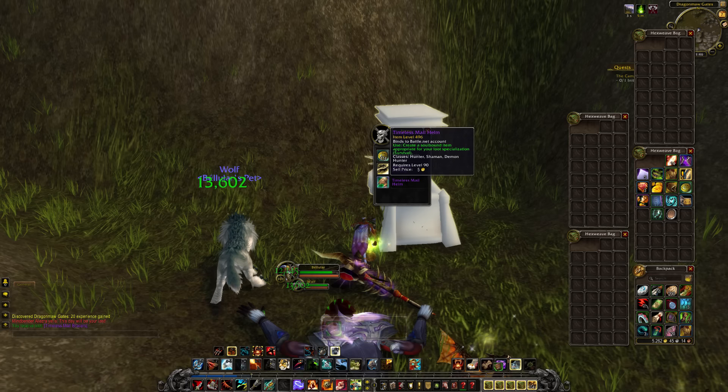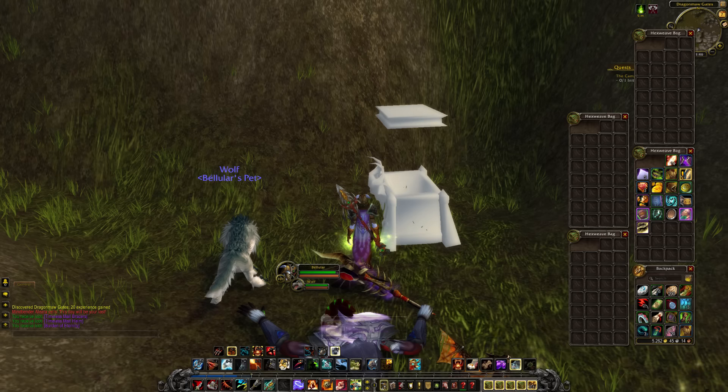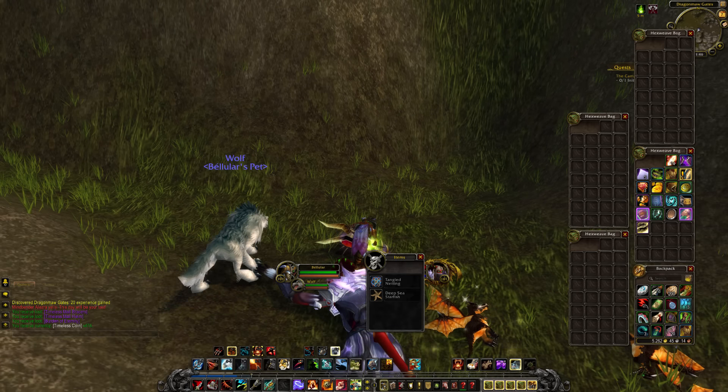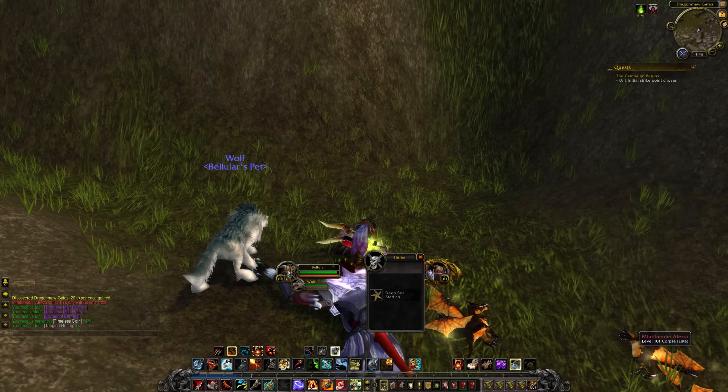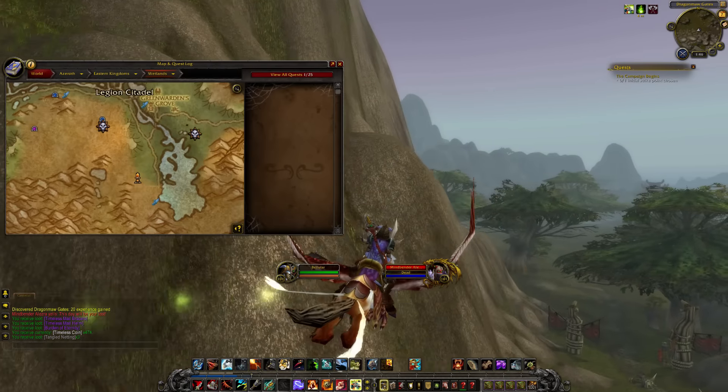Oh boy - Timeless Isle bracers and a Burden of Eternity! That bodes very well for our luck going through Legion. Did the NPC drop anything? No, of course not - just some more Tangled Netting. Fantastic. Let's head back and check out whatever these things are with different icons on the map.